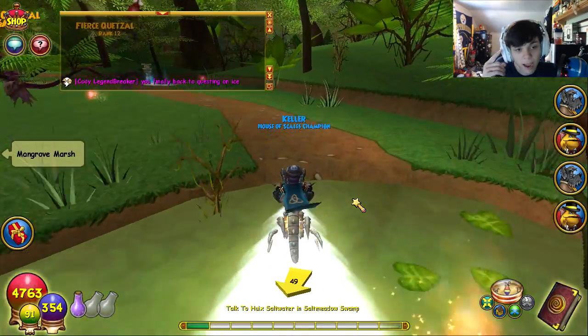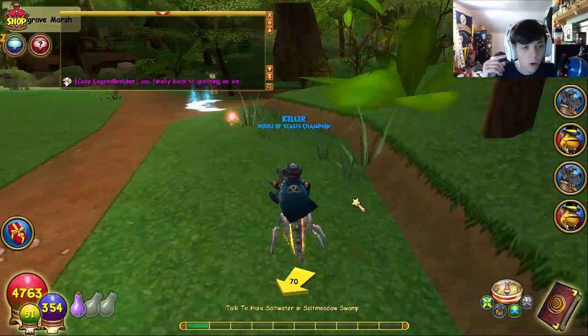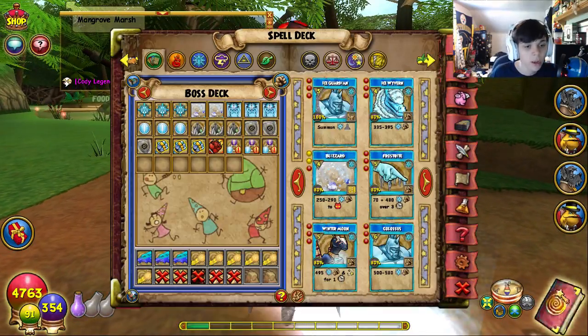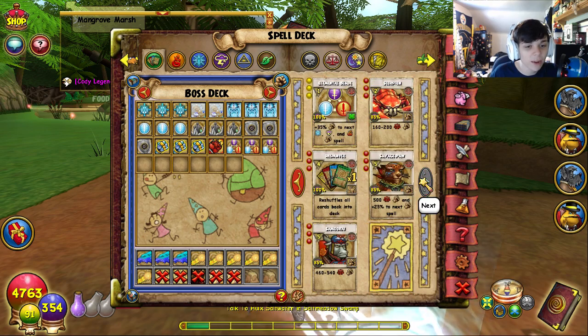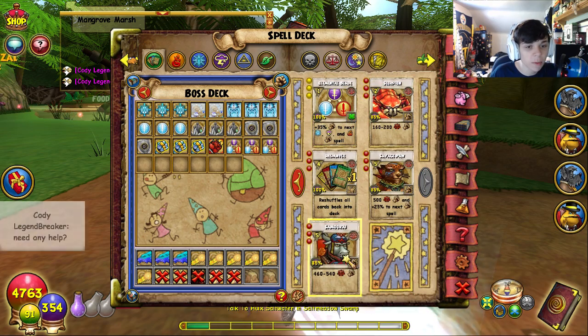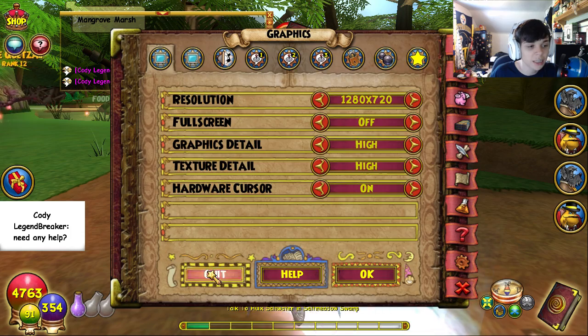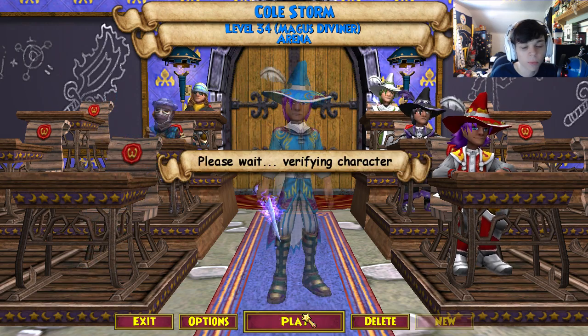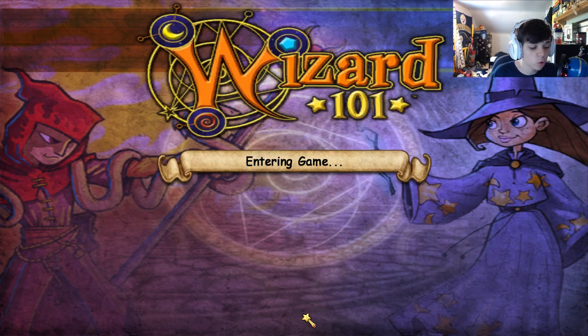On my fire I have Brimstone Revenant learned, on my death I have Deer Knight learned, on my ice I have Winter Moon. I also have Lord of Night, Samurai, and Savage Ball too. That's basically my ice.